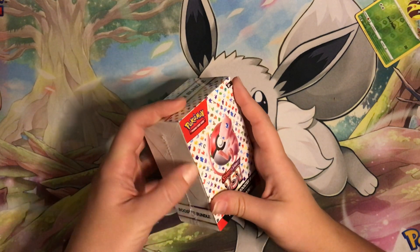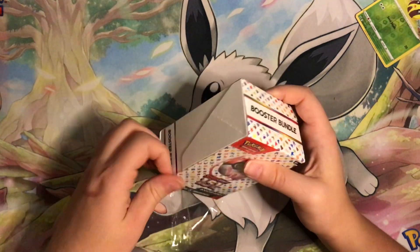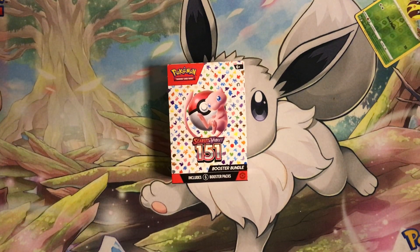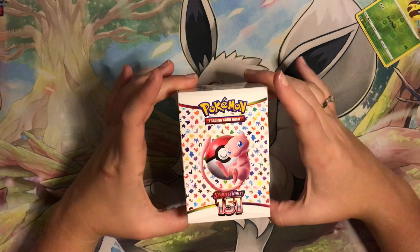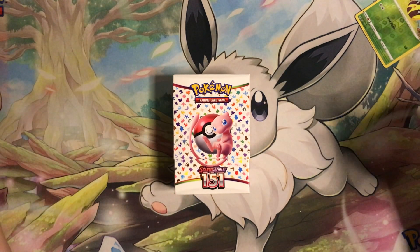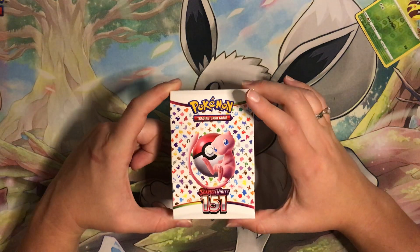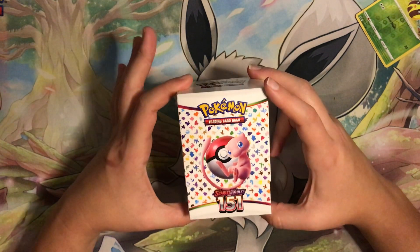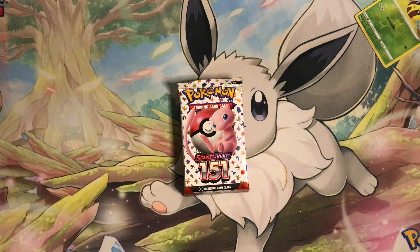My original booster bundle is delayed from Best Buy, but let's see how well we can do. I know a lot of people complain about the hit rate of this set, but anything for me is going to be better than Obsidian Flames. If I can get one of those holo energies and maybe an illustration rare card, I'll call it a win. Even just a regular EX I'll call a win. For most people this is how they'll try to complete the set — these booster bundles are really the first time Pokemon has offered something like this for special sets.